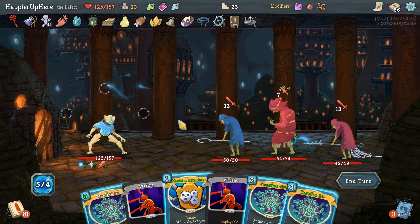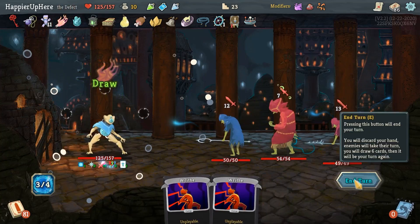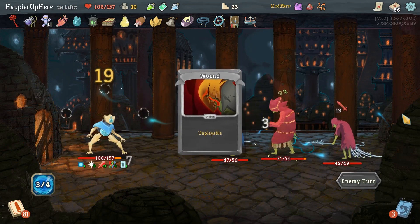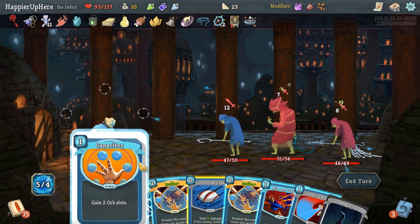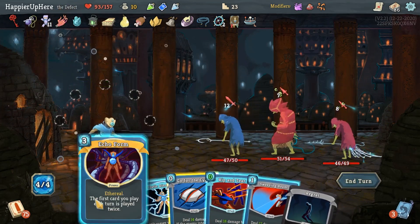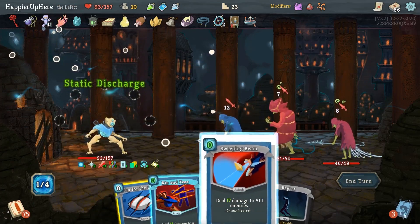There's nothing I can do here - I can play all my power cards, but there's no way I can defend against 37. That was always going to be my problem - my opening hand. I need to get a few Chills upgraded. Although in this case the Chills would not have helped either. Let's do Capacitor, Buffer, Buffer. I was really hoping one of them would hit the Echo Form.